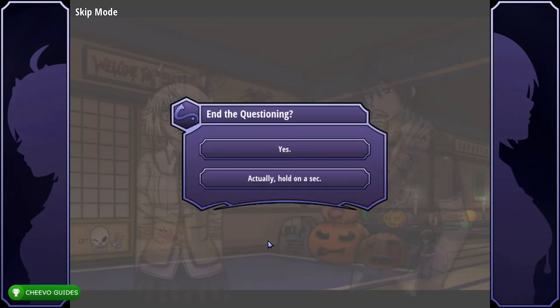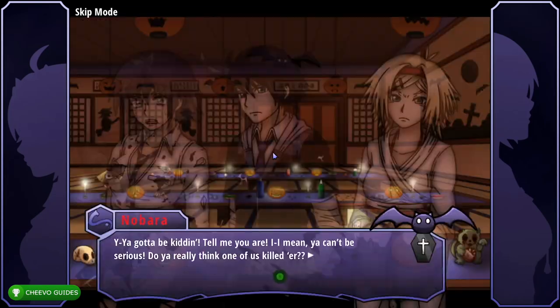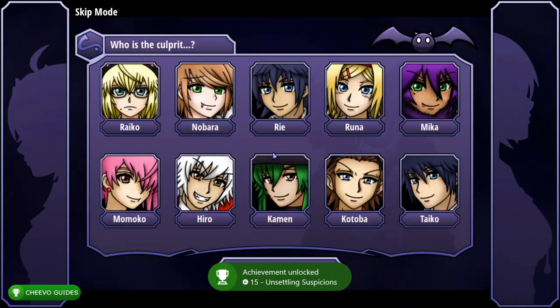Once you've completed all dialogue and questioning with each character, press Yes. This unlocks the 'Unsettling Suspicions' achievement for finishing Chapter 3.